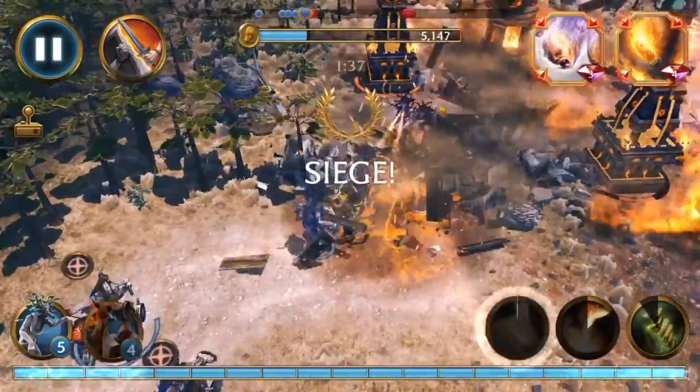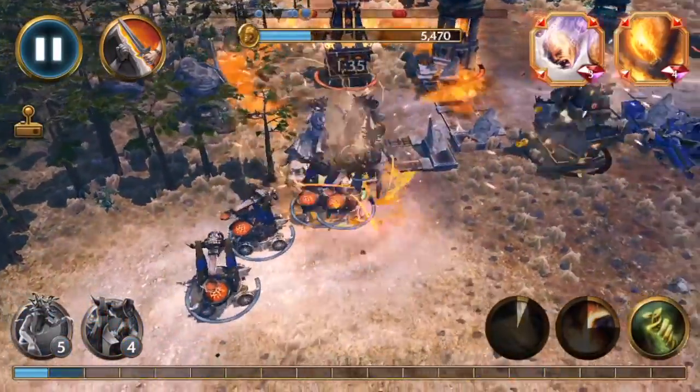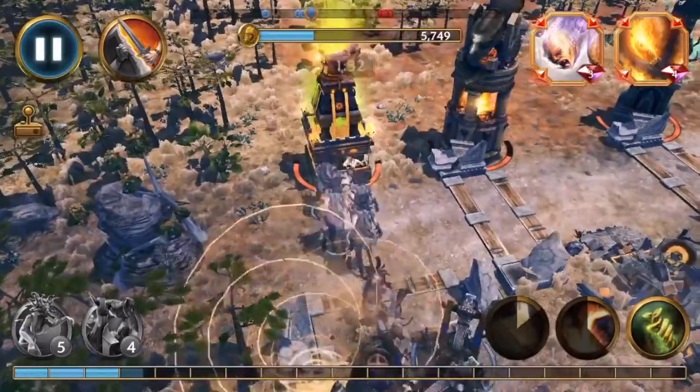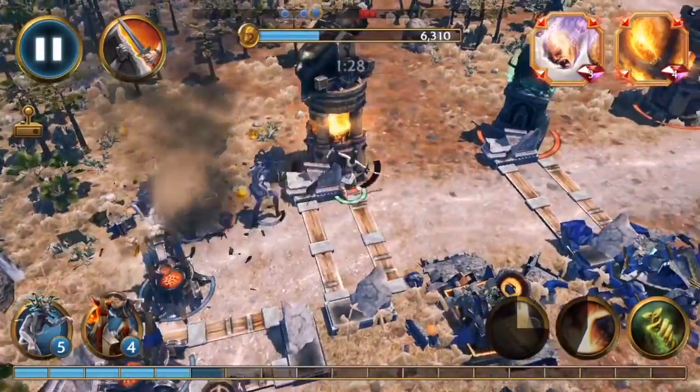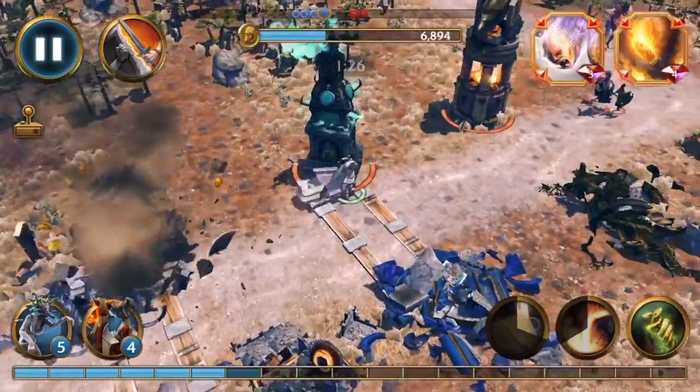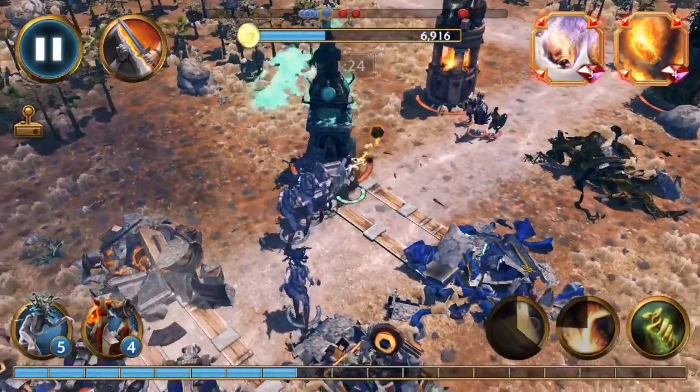As soon as I got a free minute here — boom, boom — two medusas and all the rest trebuchets, and see if you can get one more trebuchet out of it. Missed my chance. Let the medusas do things while I tear it up up front.